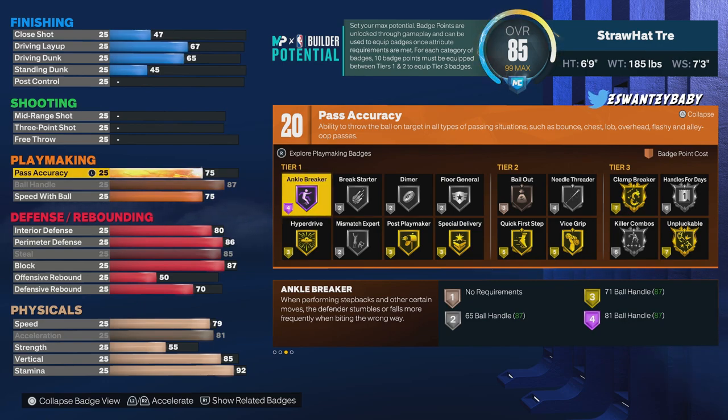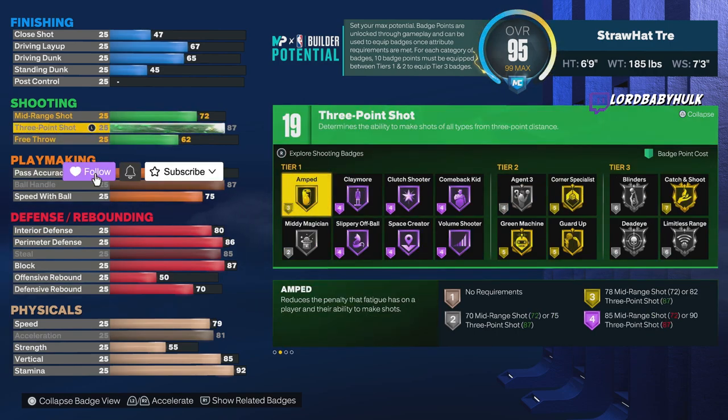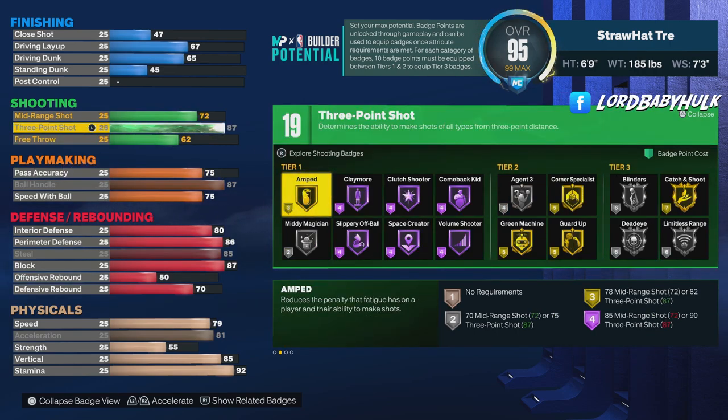For playmaking: Hall of Fame Ankle Breaker, Gold Hyper Drop, Quick First Step Gold, Gold Clamp Breaker, Silver Handles for Days, Silver Killer Combos Gold. You definitely don't want to put your extra badges on playmaking so you can get these badges.